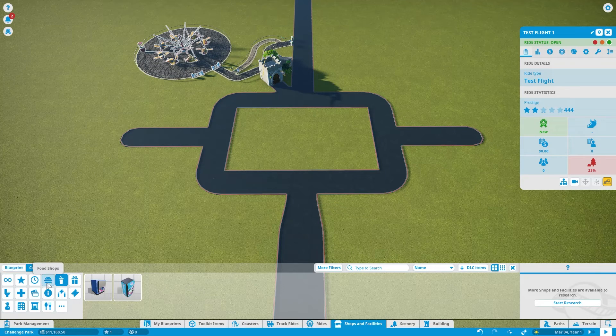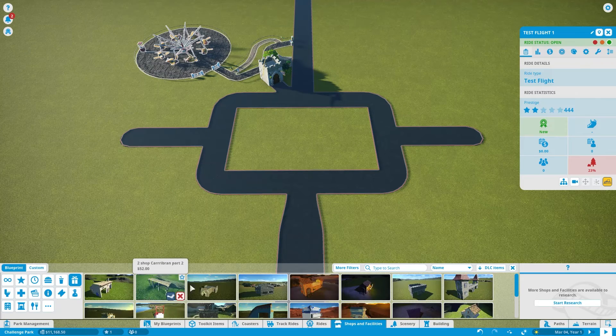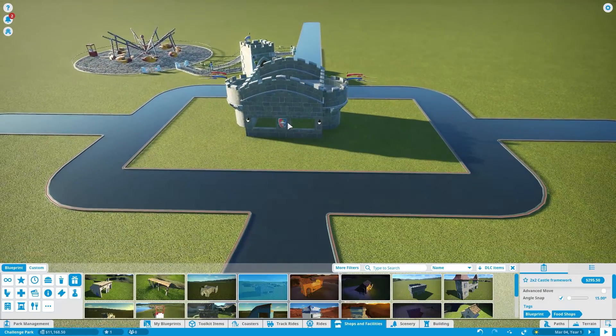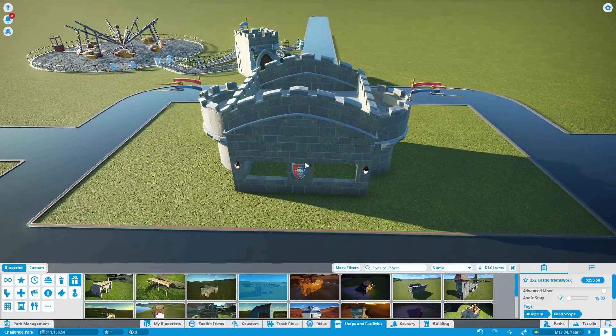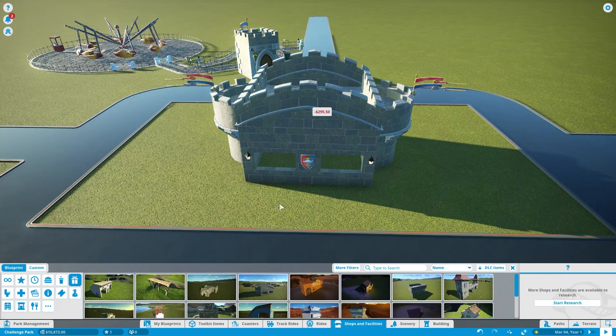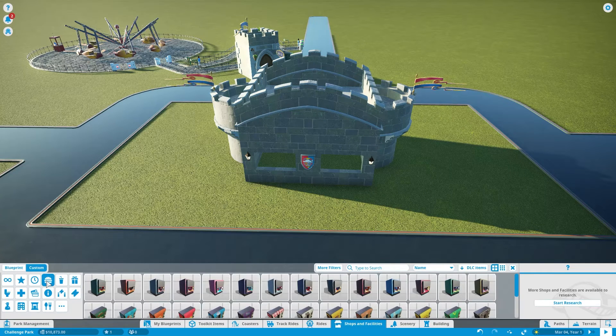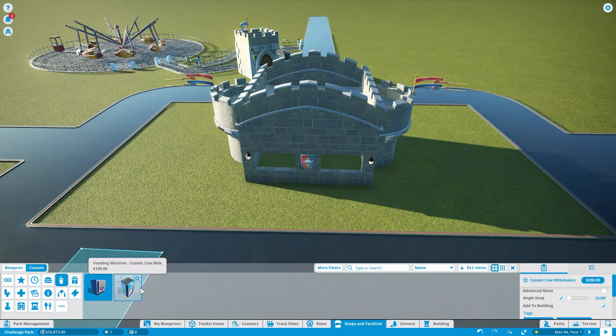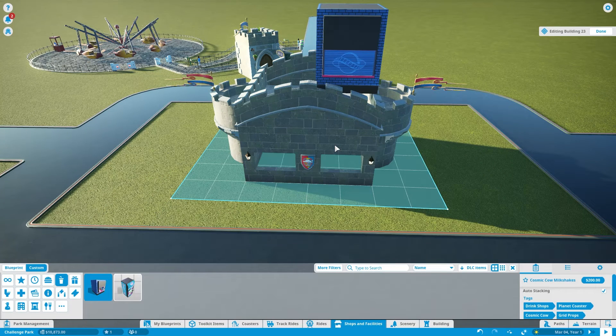Let's start out with getting some drinks and food. What I like to do for a lot of my blueprints is save them as empty blueprints — for example, this two-by-two shop castle framework. See how it's empty? That means I can add whatever I want to it — I don't have to be stuck with a certain type of shops. I'll plunk that down, and we'll have room for one food shop and one drink. For drink, all we have right now is Cosmic Cow Milkshakes, so we'll pop that in there.